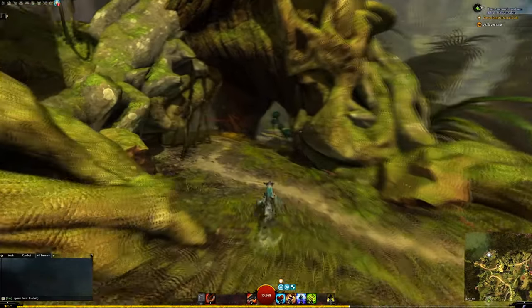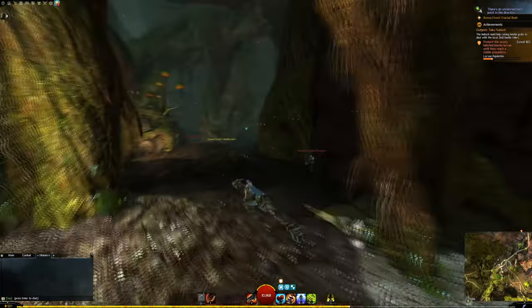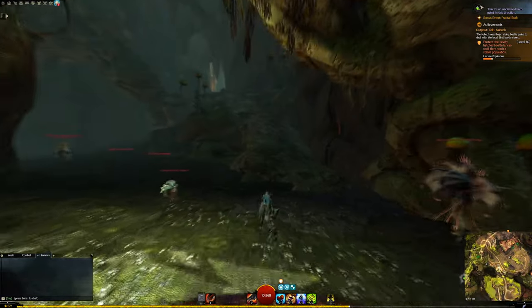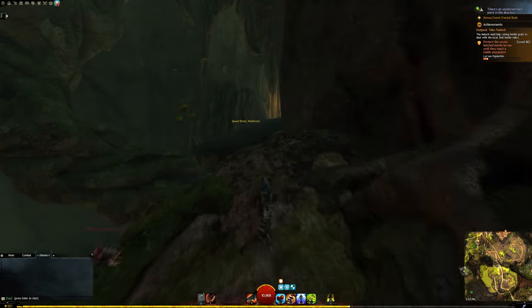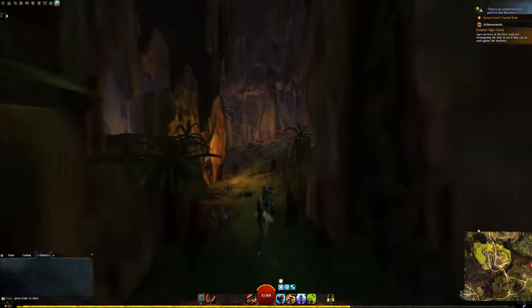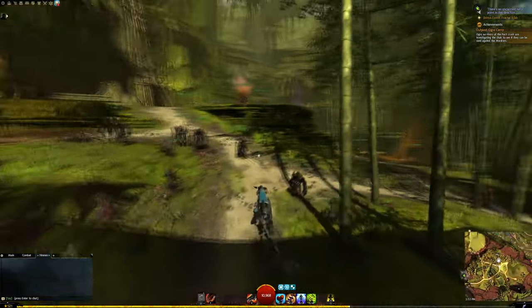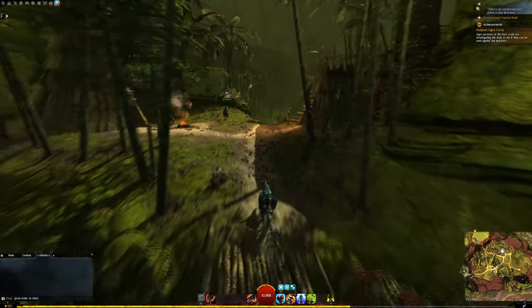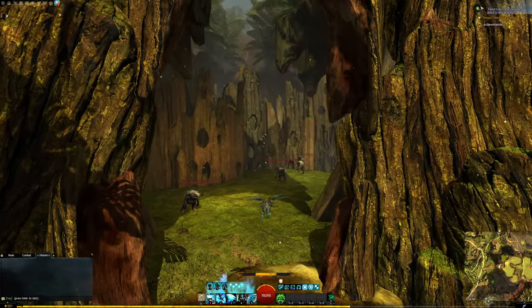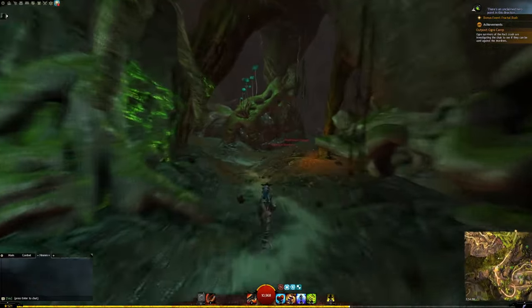With everything covered in this video, you should have a pretty easy time getting to every single major location in the map, including unlocking every single waypoint. Just remember that the Ley Line Confluence is the center of the map, and running down the four different lanes will take you to most of the places you need to go. There are many different routes mentioned here, and even more that weren't covered — like how you can get to the Great Tree through a hole near the Order of Whispers camp, or how you can go through a tunnel to get to Deep Root Sink and eventually into the Ogre Lane.